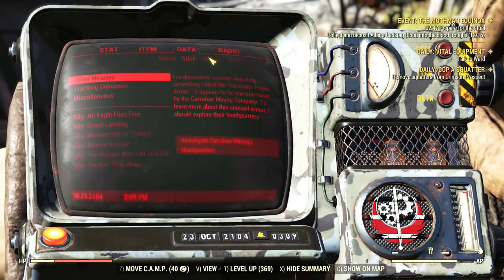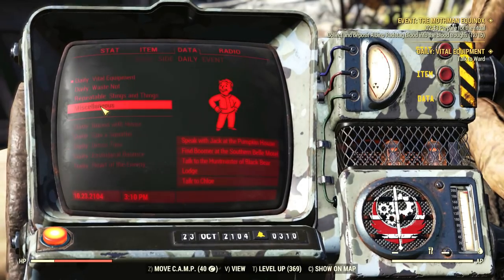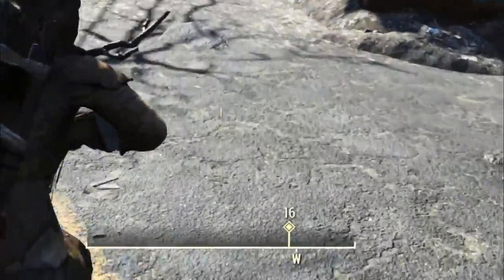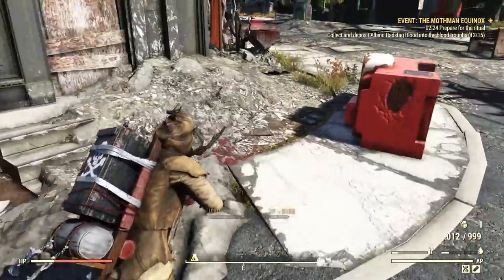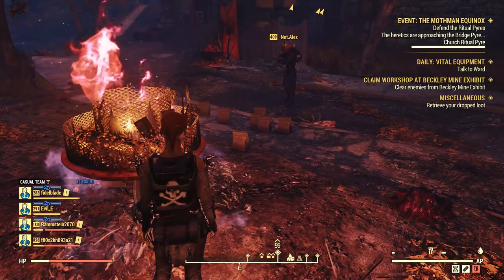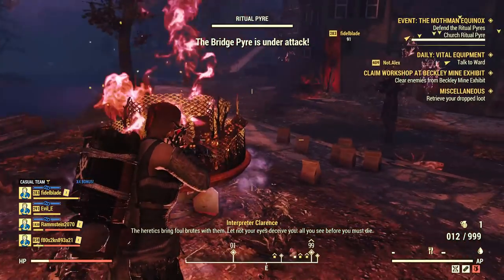I highly recommend you guys disable all your missions and dailies for this event, since using your compass is a very wise decision, especially when you are low on numbers. So to avoid getting misled by the wrong quest marks, make sure this event is the only one active on your data tab. Now, let's jump into the walkthrough and get you going with the stages and the tasks.